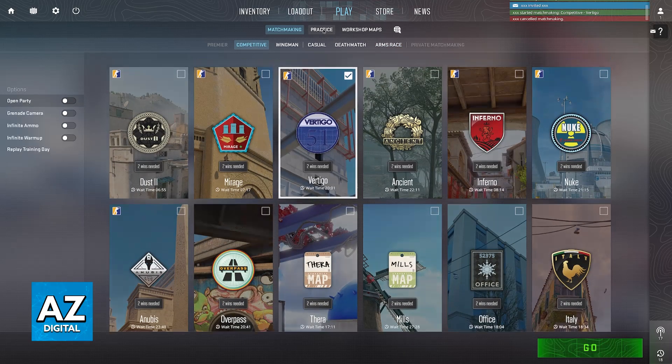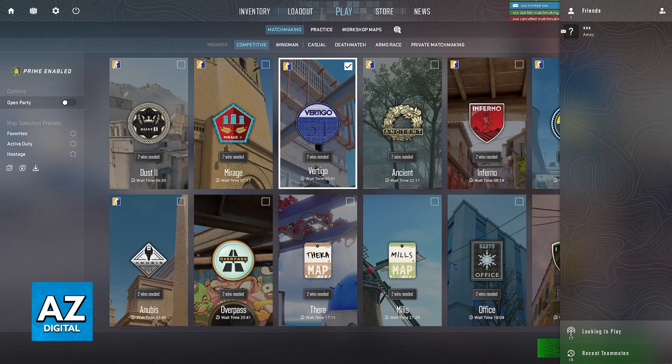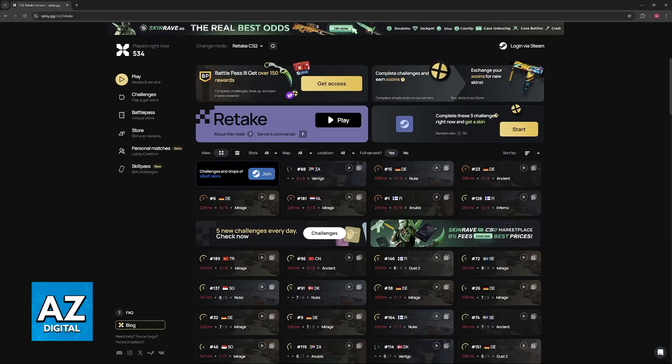But regardless, in this video I'm going to showcase how to find these community servers. The best way to do it is going to be by going over to xplay. So if you open a web browser, you will be able to visit xplay.gg.